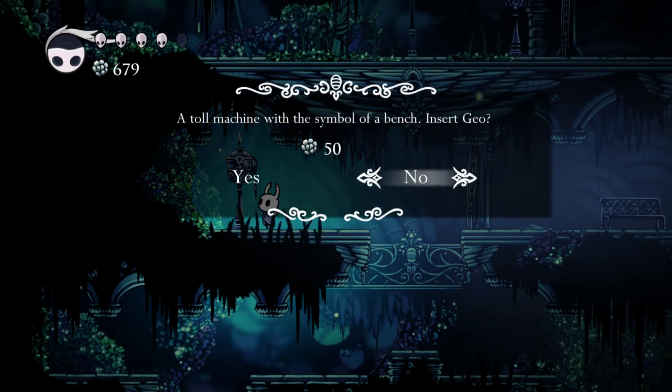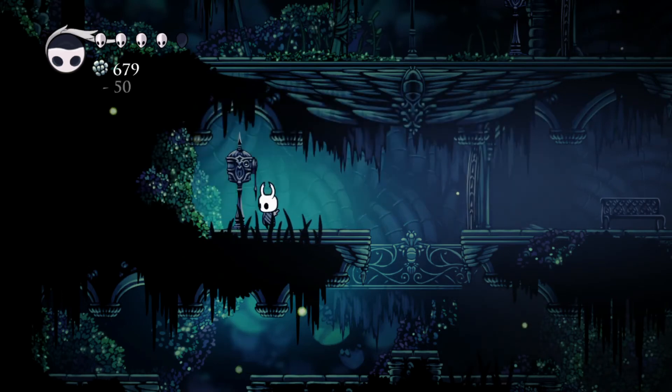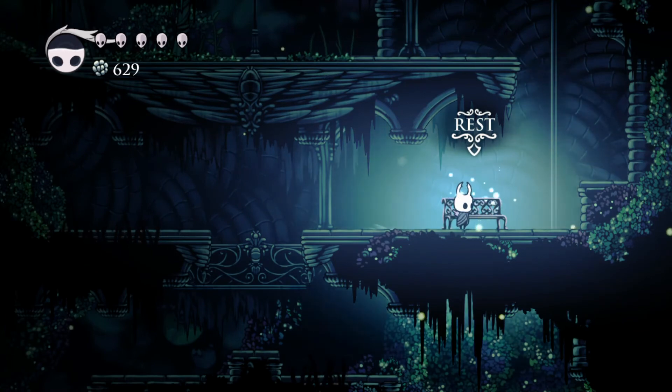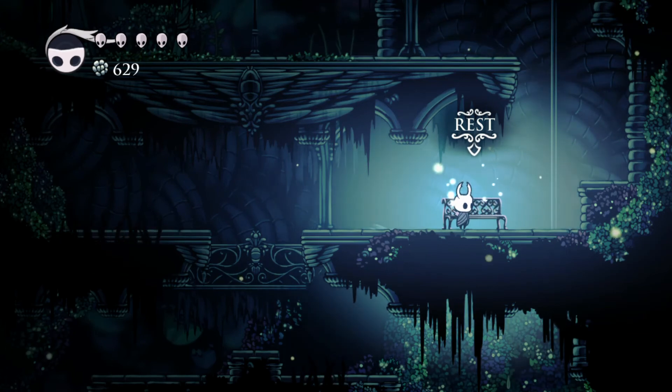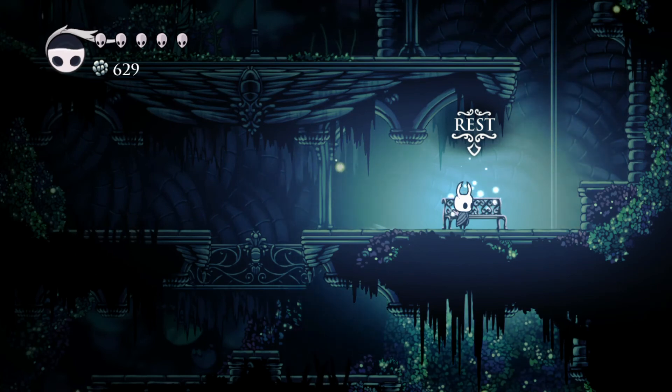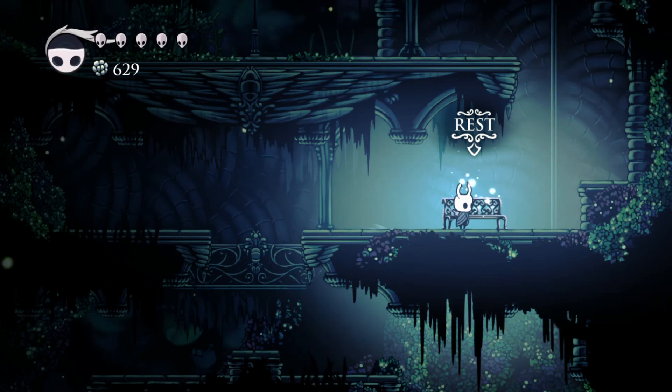There's a toll machine with the symbol of a bench - insert geo, yes. This is going to be a saving progress point - let's sit and rest. We got a map update. Next time on Hollow Knight we're going to continue along the Green Path, chase that mysterious warrior to find out why he's running away. Stay tuned for the next episode! Thanks for your time - if you're enjoying the series, leave a like, share the video, subscribe, and ring the notification bell for updates!